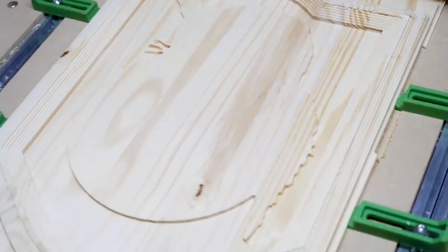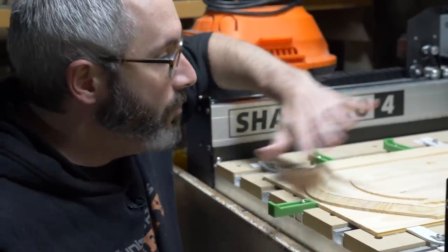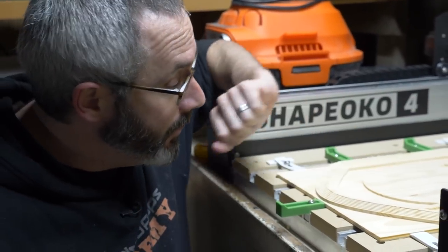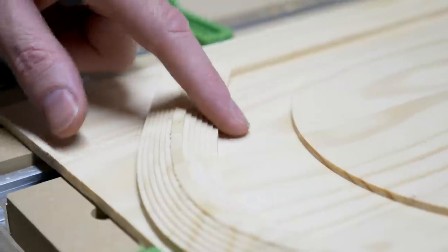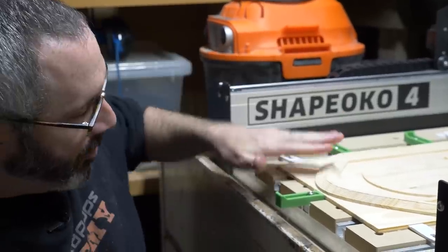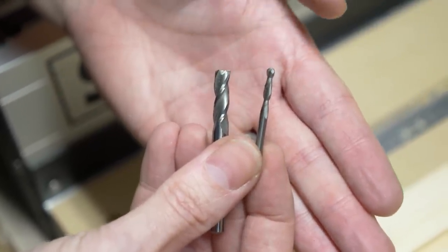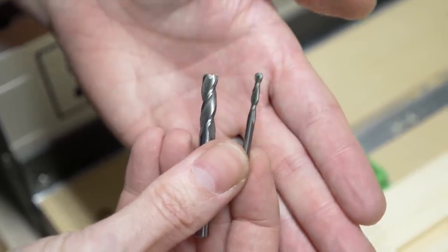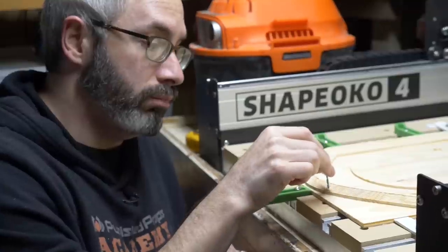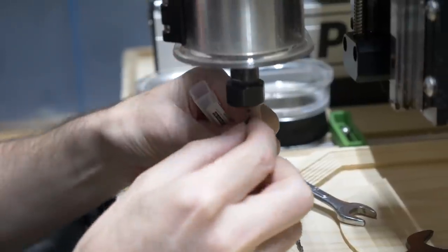The first operation is all done - it looks great. It took about an hour and twenty minutes to run and it roughed everything out, removing most of the material. There's still a lot of work to be done. Specifically there's a stair-step left over from the angled parts - this is the best that a flat end mill, this big quarter-inch flat end mill, could do. So we're going to go in with a 1/8-inch rounded end mill for the next part and do a parallel pass to remove the stair steps. New bit goes in.